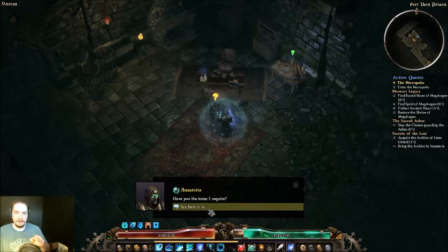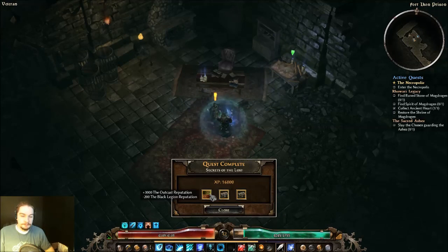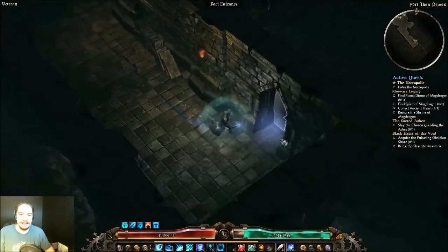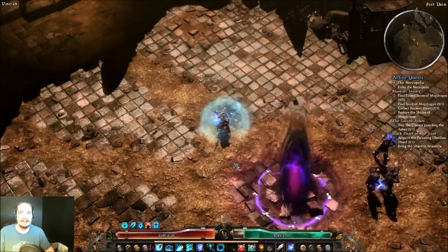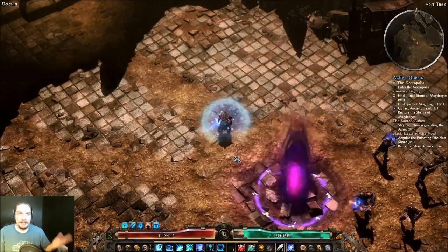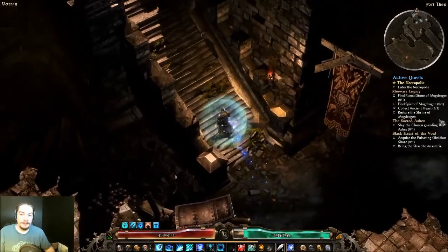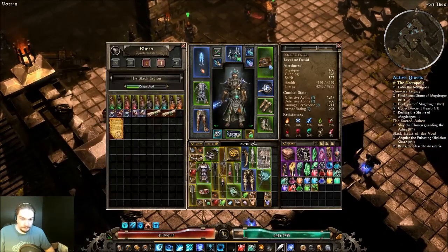I actually prefer going south and then east — I don't like the north corner of that area. Also worth pointing out: there is a vendor in there who will sell you spectral weaponry that can roll really well, and occasionally blueprints. Now we're Respected with her, so she's going to want us to get Pulsating Obsidian from the Bastion of Chaos — another roguelike dungeon. That one might not happen in this playthrough because I'm not a big fan of Bastion of Chaos, but we might attempt it. Anyway, that was the Steps of Torment with me dying embarrassingly in it. Thanks for watching everyone — next time we'll be going after the Ashes of the Chosen and then the pieces for the Shrine of Mug Dragon.